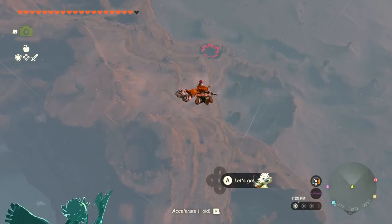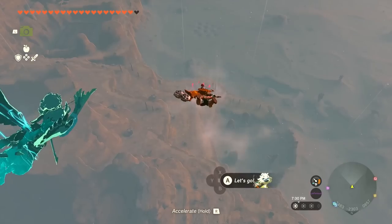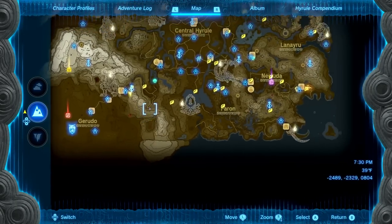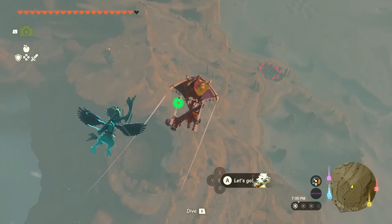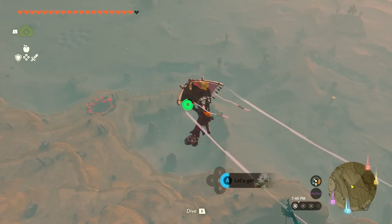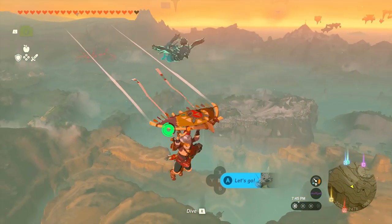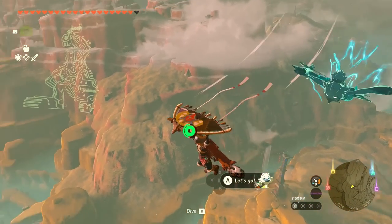We are off looking for the next dragon, Farosh. We are in the southwest corner of Hyrule, and it should be popping out of that chasm over there. There's of course another Gleeok — that'll be another episode, a different kind of dragon. But yeah, it should be popping out of here and then flying all the way over to this one, then going underground and doing the same thing. My hope is that I can catch it above ground. My best bet might just be waiting at the surface.